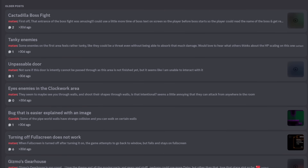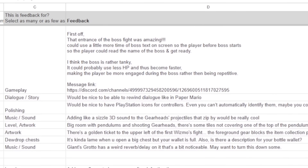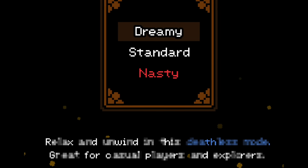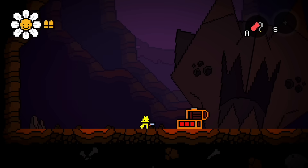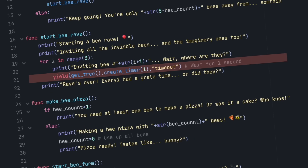Some of you might know this already, but currently our beta testers have been playing through the entire game, and a lot of the problems and feedback we received were related to the game's UI and menus. There were these weird glitches where certain menus would open and close at different times, or there'd be a delay. It was just a really buggy system from code that was made probably like four years ago.